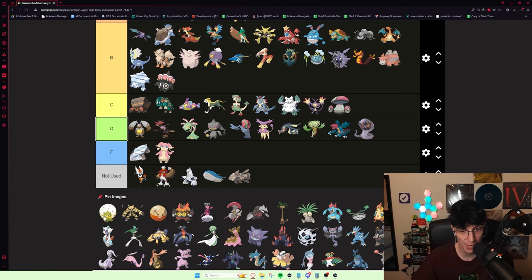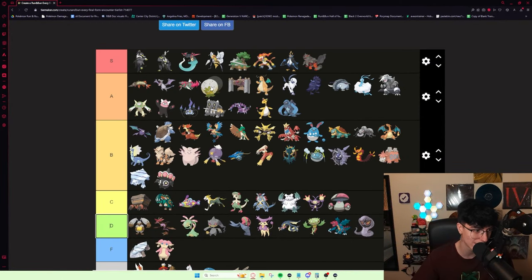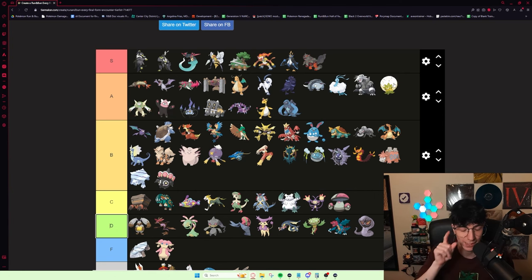Eldegoss is really good. It really excels in early game. Its ability is Cotton Down, which drops the speed of any Pokémon that hits it — not just contact moves, but any move. Eldegoss practically makes Roxanne free, honestly. It's good on Winona — really good on Winona. It's just a really solid Pokémon. Gets Synthesis, Cotton Down is amazing, and it gets Rapid Spin. I would probably put it above Chesnaught. Cotton Down is an insanely good ability.